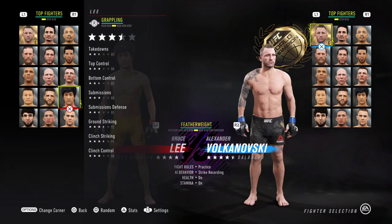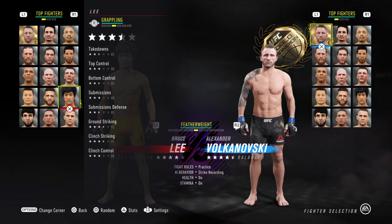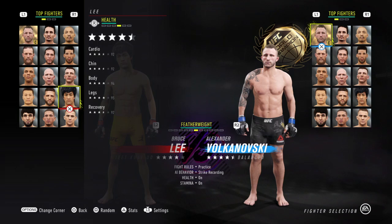Looking at Bruce Lee's grappling, it's not the best — three and a half stars overall. His bottom control is only an 85, which really sucks. Even with three and a half star grappling, you don't want to be on the ground with Bruce Lee. Very rarely will you be in top control as you're not going for takedowns, but if someone takes you down you have an 85 submission defense and 85 bottom control, meaning you'll have quite a tough time on the bottom.